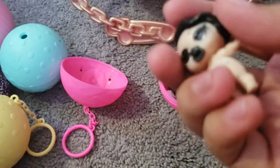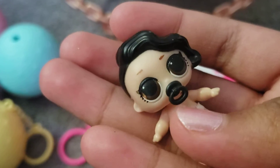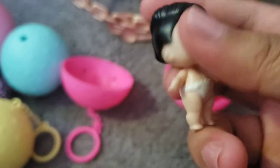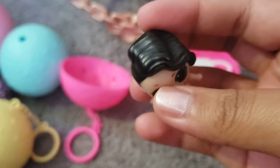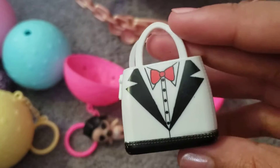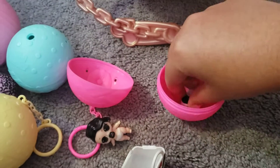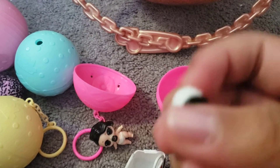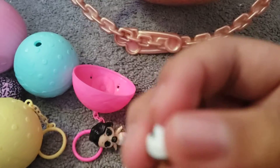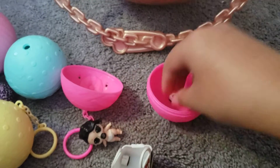This one is Black Tie. Look at her little passy — it's so cute, I love the babies with the passy. This is her hairstyle, I love her hairstyle. And then this is her little baggie, it's like a little suit.